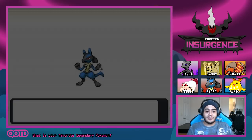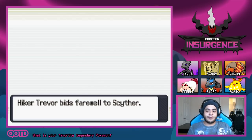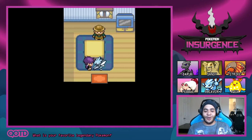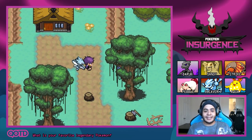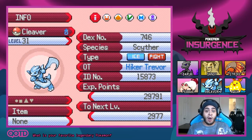See you later, Sword — thank you for everything you've done for us. For Rodri's Lucario, Hiker Trevor sends Scyther. We've obtained Cleaver, the Delta Scyther! That is an awesome-looking Delta Pokemon. As I told you guys, I'm going to try to use as many Delta Pokemon as I can. Cleaver is level 31, so very strong now.